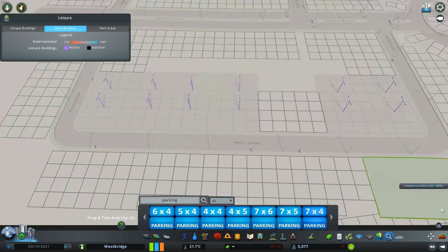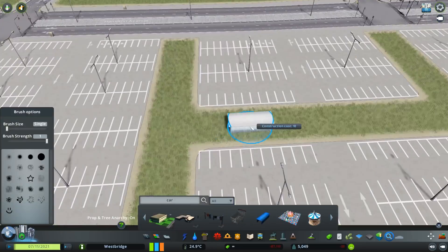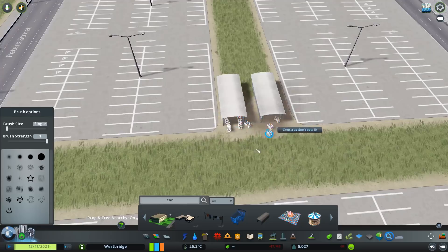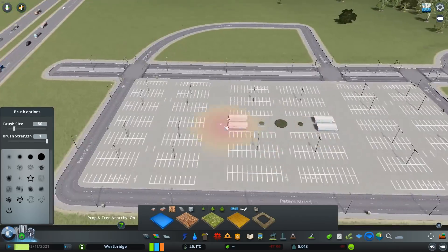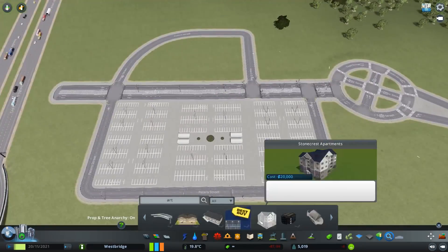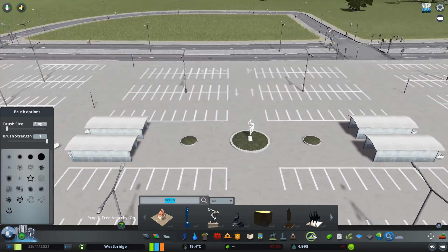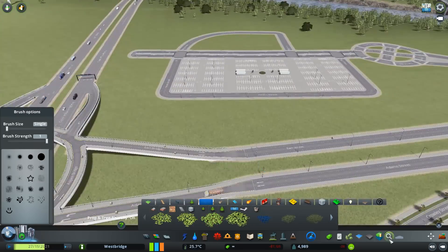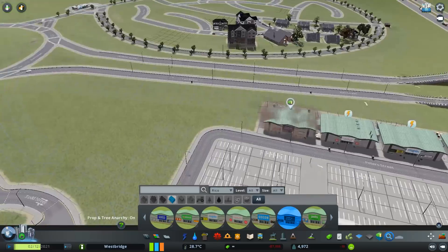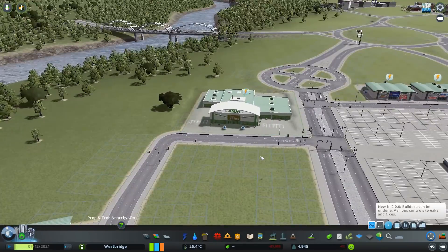A retail park usually has a huge car park in the middle with shops around it. Sometimes they have multi-storey parking; here we've gone for a relatively flat area with a couple of areas for trolleys. Once I've got Prop Line Tool I'll make proper rows of trolleys linked together where you have to put a coin in to get them out. I'm keeping the detail relatively light since these places are more serviceable than anything, but they will have a bit of artwork and a few trees. I need to find some more British-appropriate statues - the pack I downloaded had lots of large statues of men with moustaches that we just don't really get here.